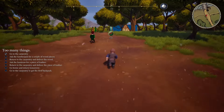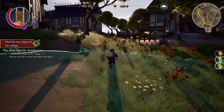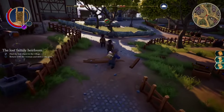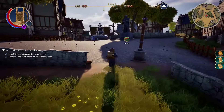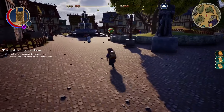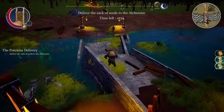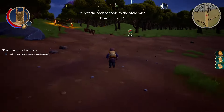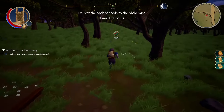First and foremost, your character just has a magical compass embedded in his brain, because he instantly knows where everyone is, what they're doing, and when they'll be available. I've talked at length about how objective markers and obtrusive UIs ruin immersion, and it's doubly the case here. This game is about exploring the town and finding routes to customers, but you can just zero in on the shiny waypoint and ignore the scenery around you entirely.